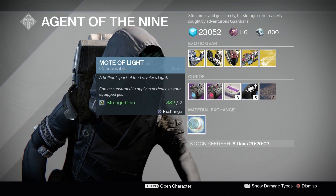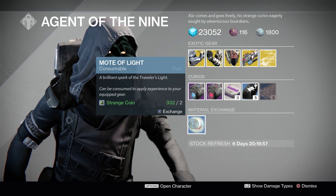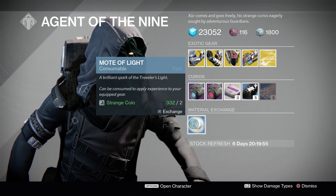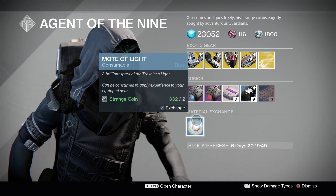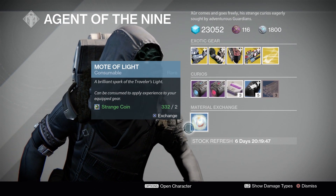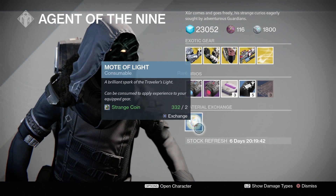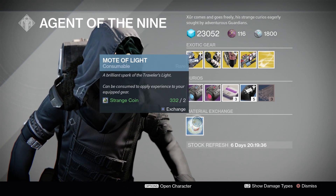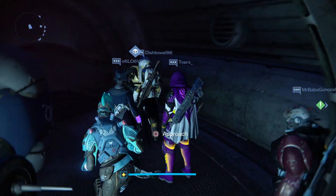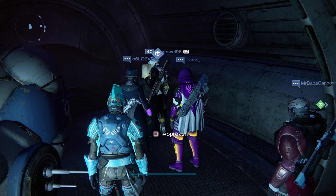Moving on to the mote of light exchange. This will cost you two strange coins for one mote of light. At this point in the game, I personally stay away from this because I have a ton of motes and a good amount of strange coins, but not nearly as many as I do motes. If you are in dire need of motes of light and you have a bunch of strange coins lying around, you could go ahead and do this, but I just stay away from it. Anyway, that is Xur for this week. Thank you guys so much for watching — please leave a like on the video if you enjoyed it. I'd highly appreciate it.